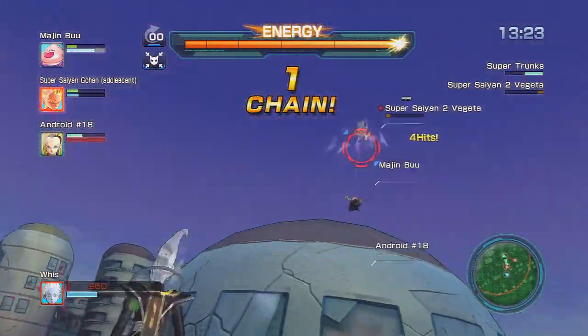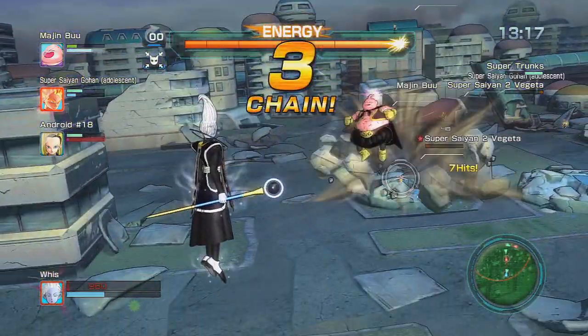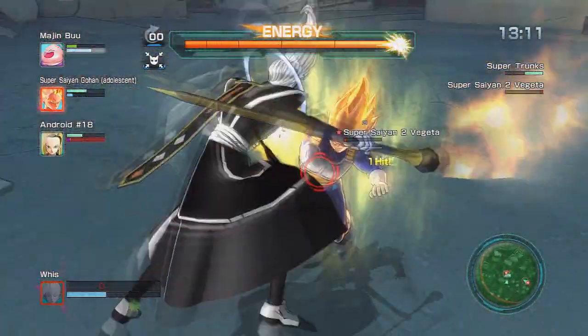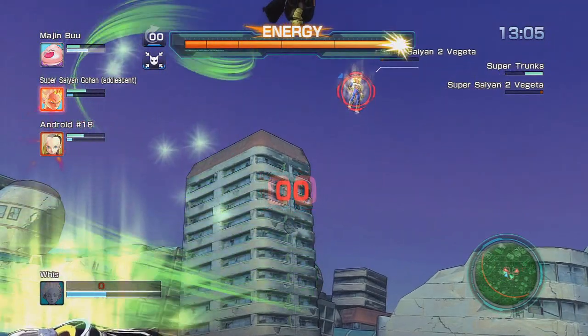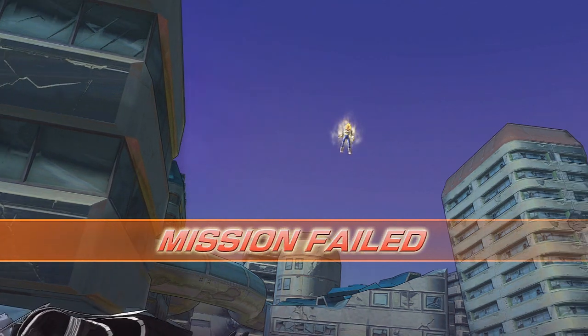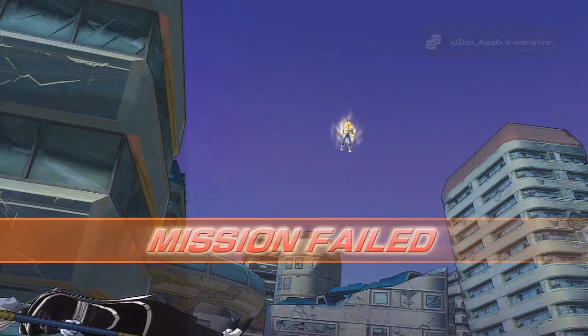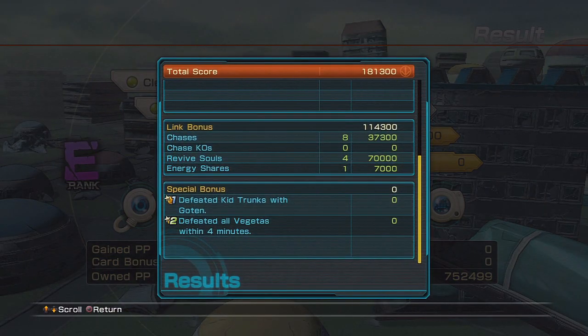Aside from that, there are definitely better support characters out there — go Android 18 or Adolescent Gohan. There are also better melee types — Super Saiyan God Goku is a good melee type, and Super Saiyan Bardock is one of my favorites even if his power level doesn't cut it anymore. Whist is okay — definitely not a bad choice, and I run him as a computer sometimes — but the lack of a gap closer really holds him back. Kind of a letdown given he's supposed to be the strongest in the universe.